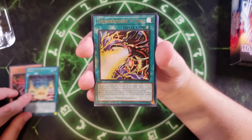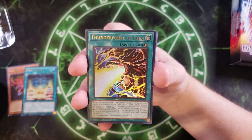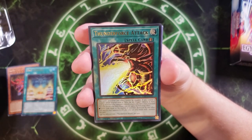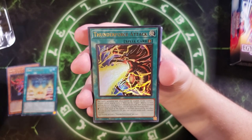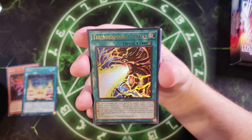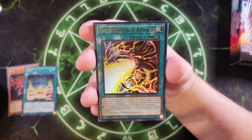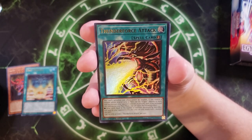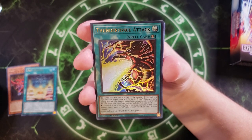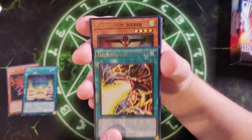We then get Thunder Force Attack, which is a great card. We got Blaze Cannon in Rage of Ra, and now we're getting Thunder Force Attack in the Slifer structure deck. This card's activation effects cannot be negated. If you control a monster whose original name is Slifer the Sky Dragon, you can destroy as many face-up monsters your opponent controls as possible. Then if you activated this effect during your main phase, you can also draw cards equal to the number of cards destroyed, sent from your opponent's graveyard. You can only attack with one monster, but it's going to be Slifer.